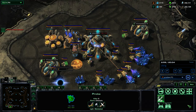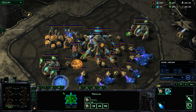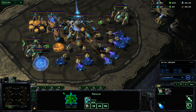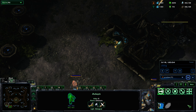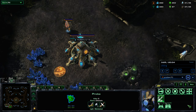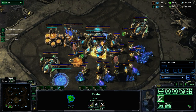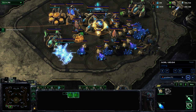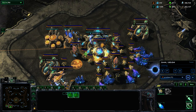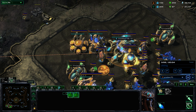Lastly, the Protoss race in general needs hotkeys — almost every unit is a spellcaster. We've got Charge, Blink, Force Field, Guardian Shield, Stasis Ward, Graviton Beam, Disruptor Shots, Pulsar Beam — there are just so many spells for Protoss. There might be like one unit in the game that isn't a spellcaster. Since Protoss relies on the synergy between all units, it's absolutely important that you can execute as many of these spells as possible. The more spells you can execute, the better you will be as Protoss — defensively, aggressively, the whole nine.